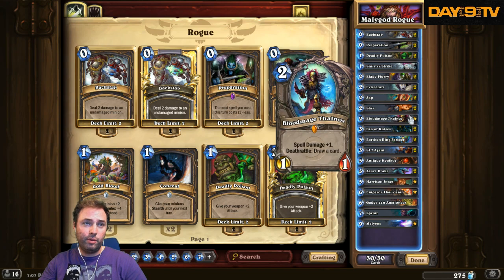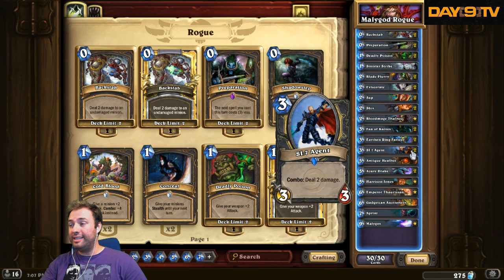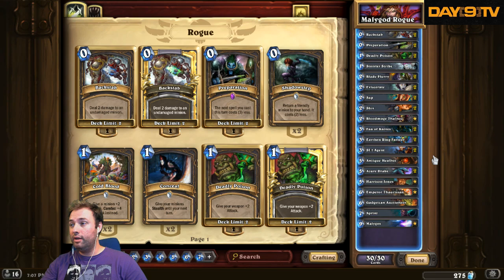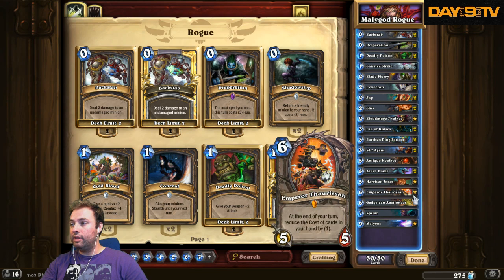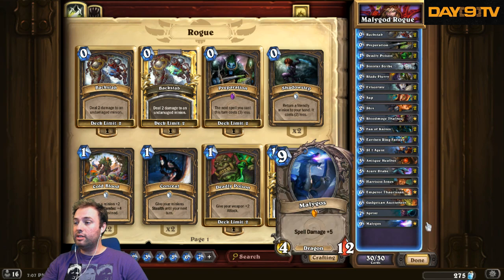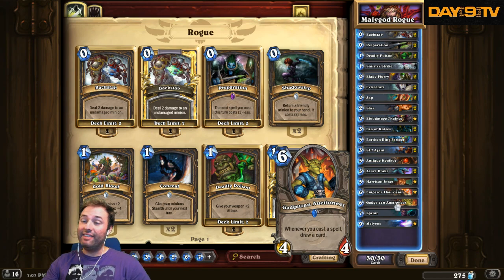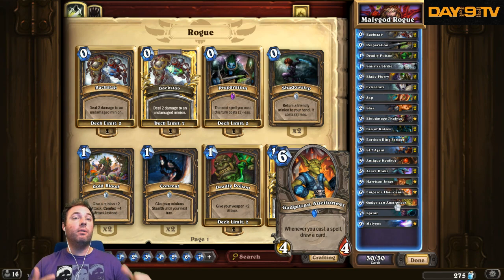We have Bloodmage Thalnos, which is fine. But then we have two Earthen Ring Farseers, two SI7 agents — that's five. Antique Healbot, Azure Drake, Harrison, Emperor Thaurissan — there's another five. Gadgetzan Auctioneer, Malygos. It's not a lot. In fact, Gadgetzan is nice to have in this deck because we have so few other minions.